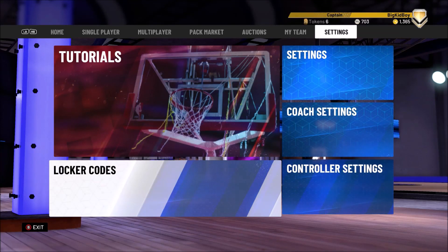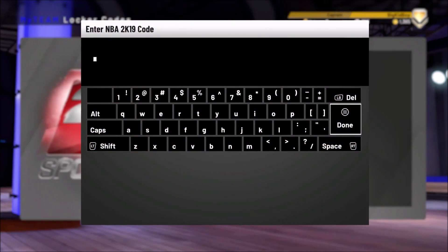Big kid boy in the building, coming at you with a brand new locker code from NBA 2K My Team. Right here it says it's good for a Chinese New Year pack or tokens, and it is going to be available for one week. Here's the code: CNYMT-4ZJT4-PJ5WQ.